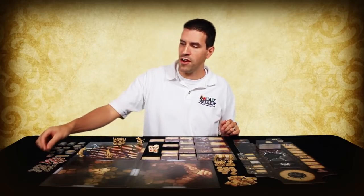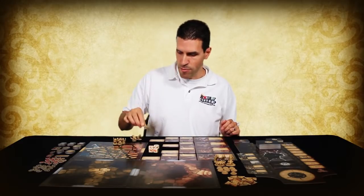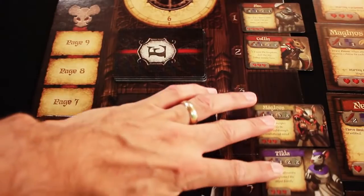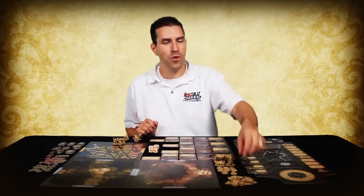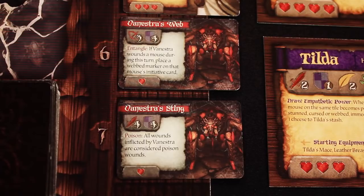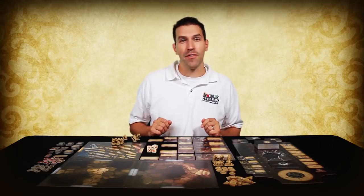If a minion ever has as many damage tokens on it as it has hearts on its initiative card, that minion is removed from the board. If that figure was the last minion represented by an initiative card, the initiative card is removed from the initiative track, and any cards below it are shifted up to fill in the space. Any time you complete the last hero's turn on the initiative track and there are no enemy minions left on the board, you will have to add a cheese token to the minion cheese wheel. Some minions are bosses and will typically have more than one card on the initiative track. When you wound a boss minion, you decide which initiative cards to place the wound token on. However, to fully defeat the boss, you must remove both initiative cards from the initiative track.